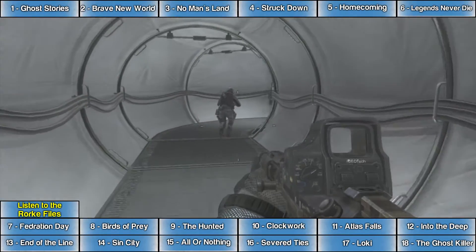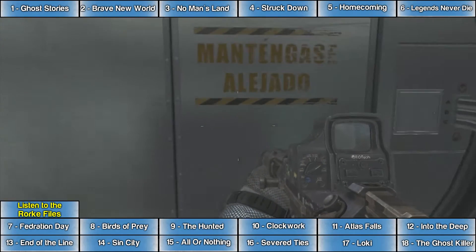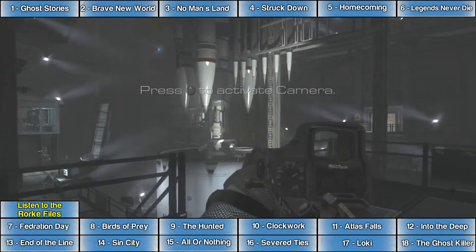The Rorke file for the mission End of the Line is immediately after this weird ET-style looking tunnel. You'll come to a large missile room, and after going down this short flight of stairs, the Rorke file is under the stairs.